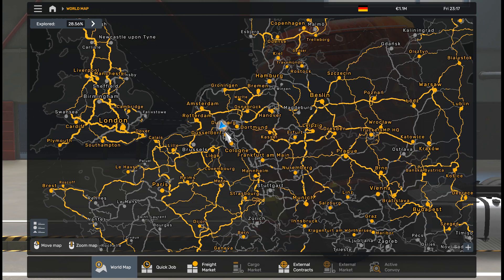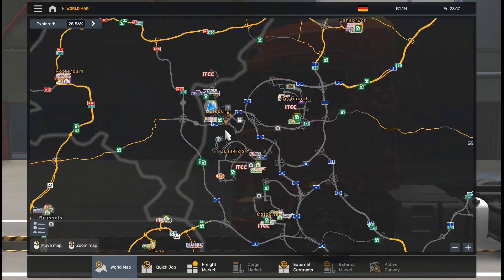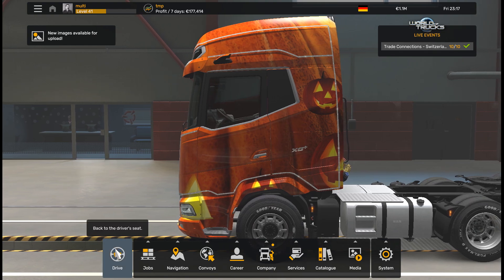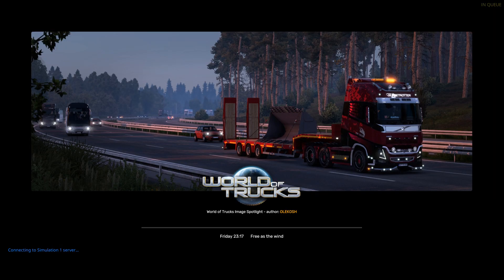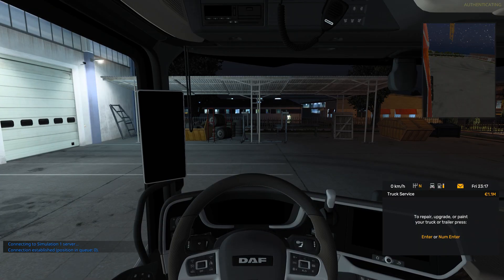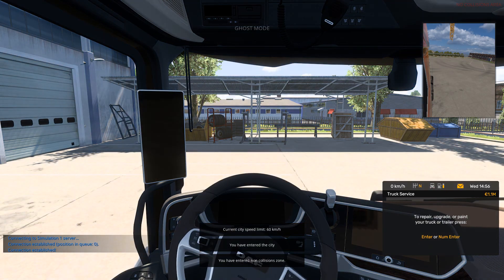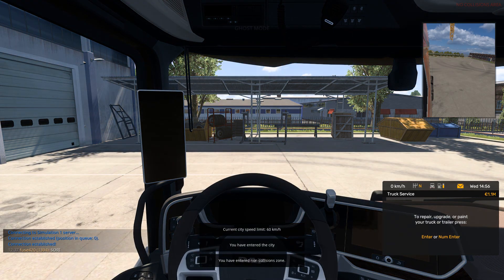You can see it's my multiplayer map. Now let's connect to the server. Connecting to simulation server — my wheel is working. Connection established.